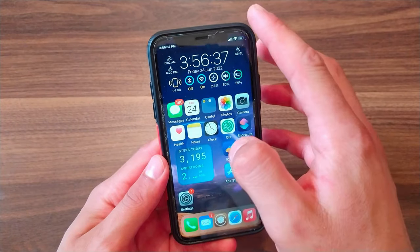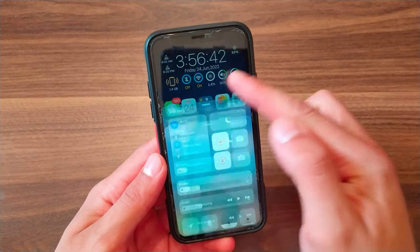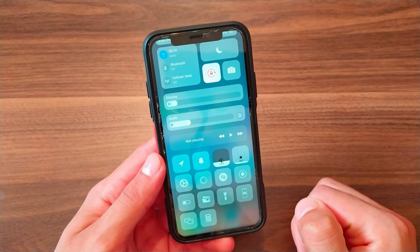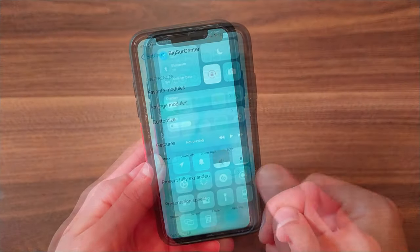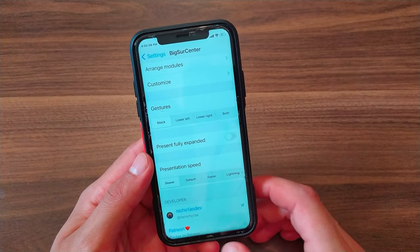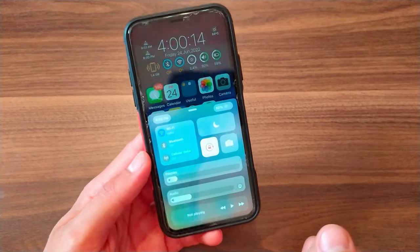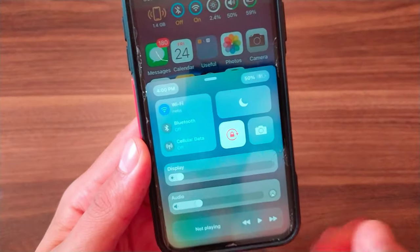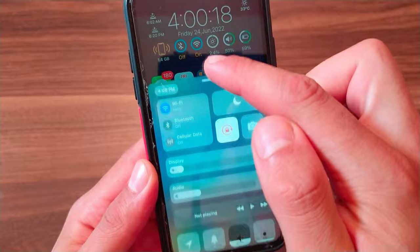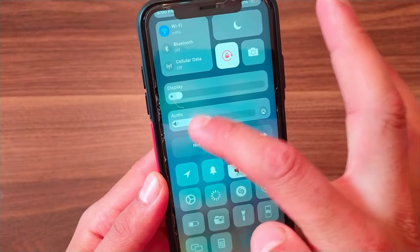The next tweak is Big Sur Sensor. This tweak will redesign the control center to look similar to macOS Big Sur. You can get a beautiful control center and customize it as you like. This tweak also supports night mode and works smoothly on iOS 13 and iOS 14.